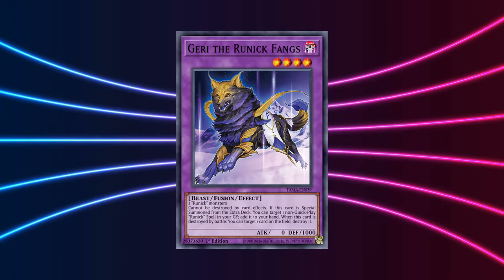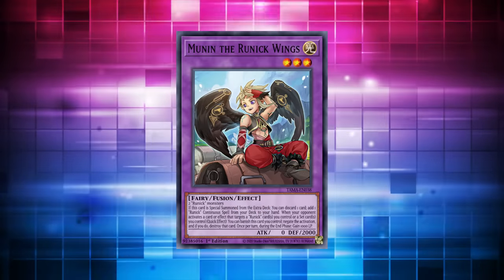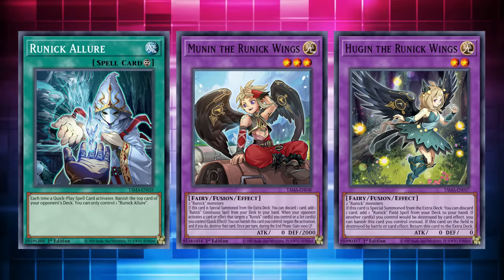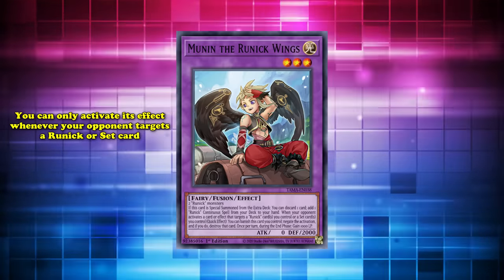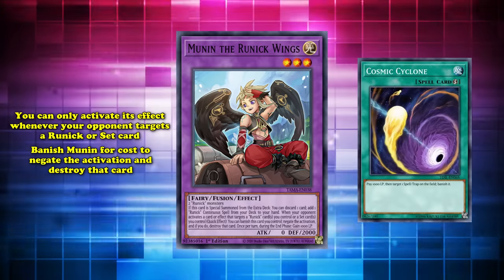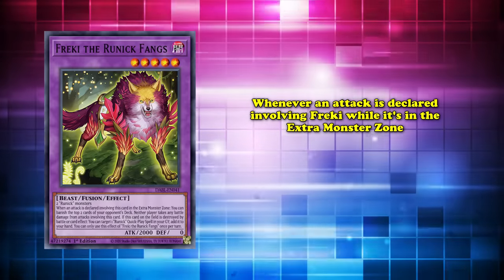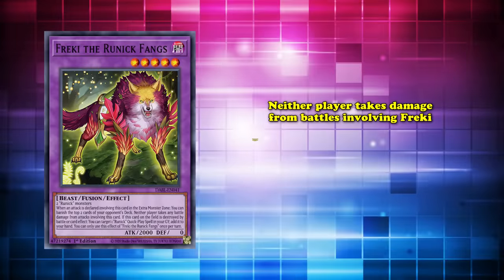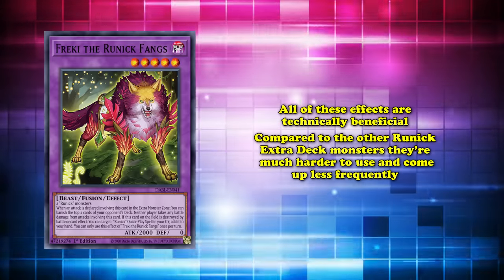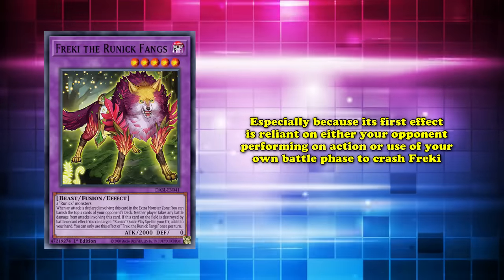The other Runic extra deck monsters have less utility than Hugin and Gary, but are still strong tools that can be useful in certain situations or builds. In heavier Runic engines, summoning Mutant lets you search for your Runic continuous spell rather than a field spell, which can be used to add Runic Allure to banish more cards from the top of your opponent's deck. Mutant also has a protection effect — you can banish it to negate and destroy any card that targets a Runic card or a set card, making it a great tool to counter Cosmic Cyclone. Frecky, on the other hand, is probably the least useful: whenever an attack is declared involving Frecky in the extra monster zone, your opponent must banish two cards from the top of their deck, neither player takes damage, and if it's destroyed by battle or card effect, you can add a Runic Quick Play spell from your graveyard to your hand.